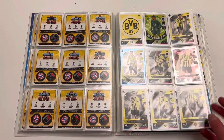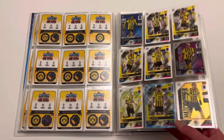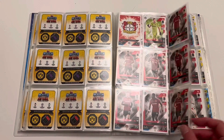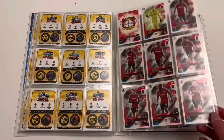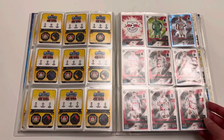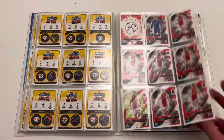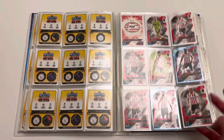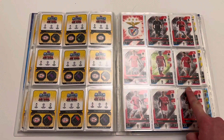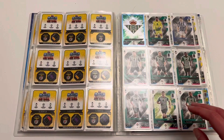Coming on to the single pages now. Leverkusen have a single page — we've completed all of Leverkusen with no crystals, annoyingly. We've completed all of Red Bull Leipzig, including a Crystal Angelino in the top right. All of Ajax is done as well. PSV — completed it, mate, in the words of Jay from the Inbetweeners. Benfica finally looking tidy — I got 267 earlier on, I was missing Weigl for ages.